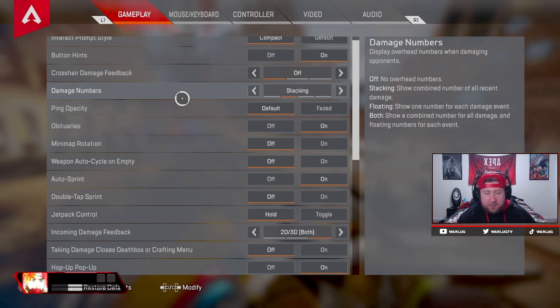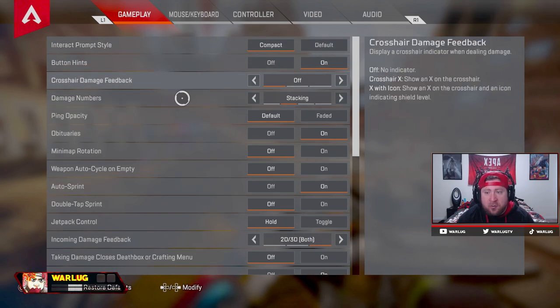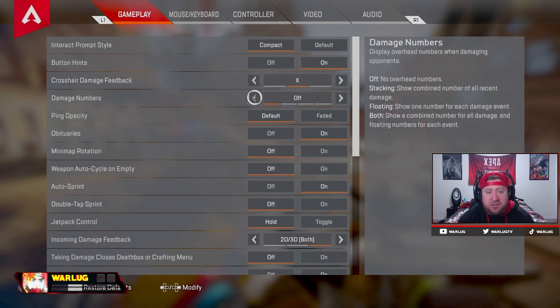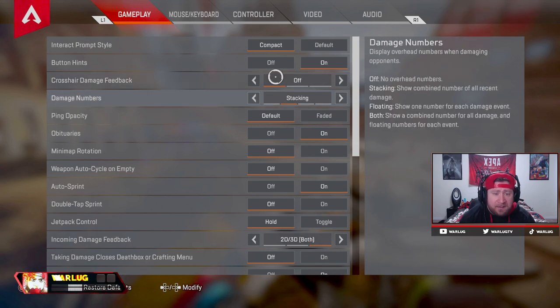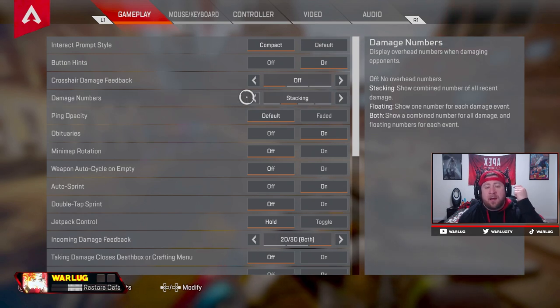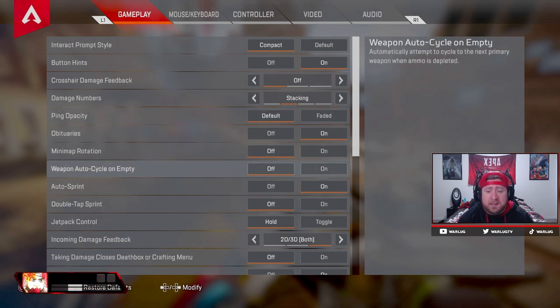Let's jump into it. The biggest thing is crosshair damage feedback — a lot of people leave this on but you want this off. Shield with icon you don't really need anything on, it's going to take up too much of your screen and it allows you to be more accurate with your gunshots. Damage numbers always stacking — if you want to have some flair, stacking is always the best so you get the total number of damage you just dealt instead of floating and trying to count it up. Weapon cycle always off.